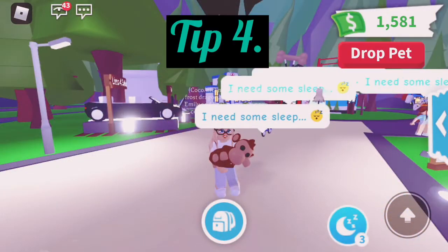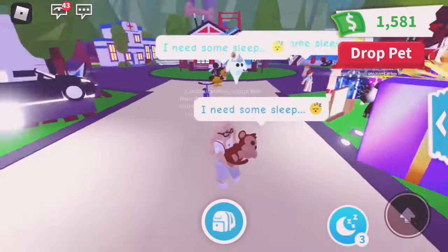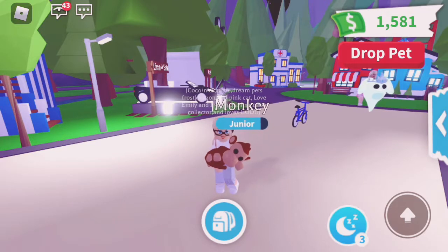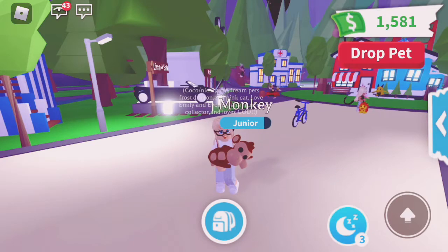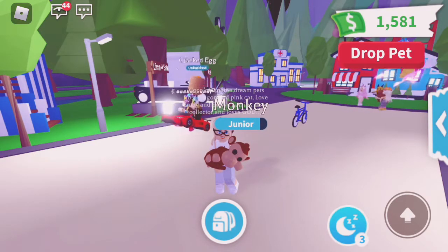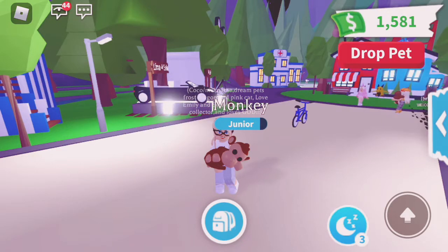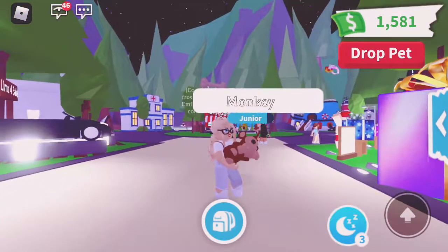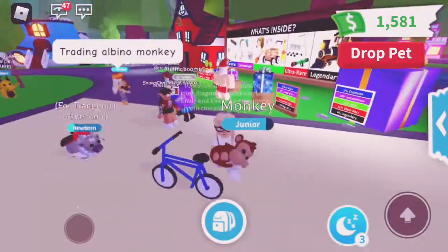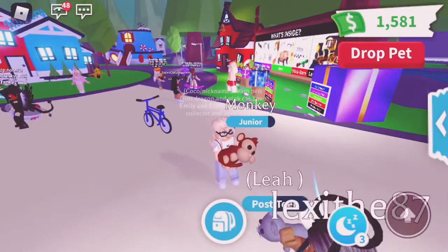Tip number four: if you have four pets of a legendary, rare, or common, I suggest going from common to legendary because common pets take the least time. I suggest doing the ones that take the least time and working up to legendary. I don't have any legendary neons yet but I am working on getting some.